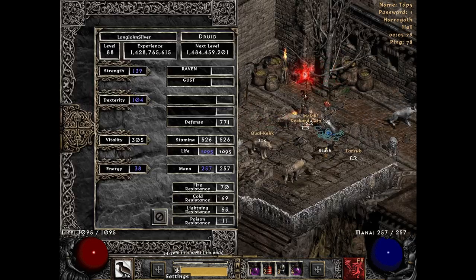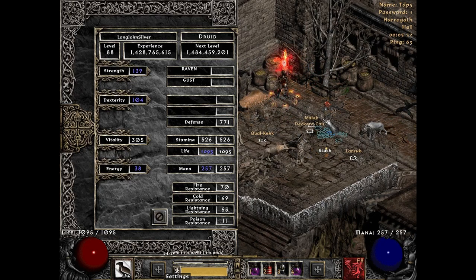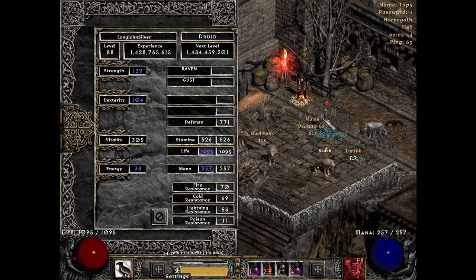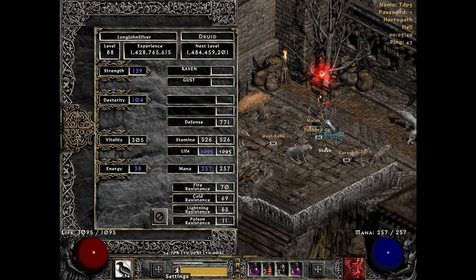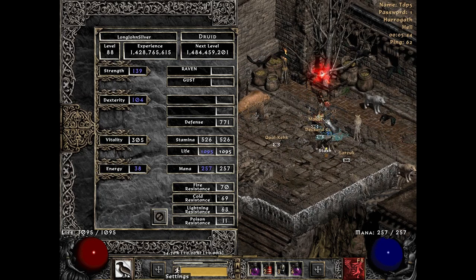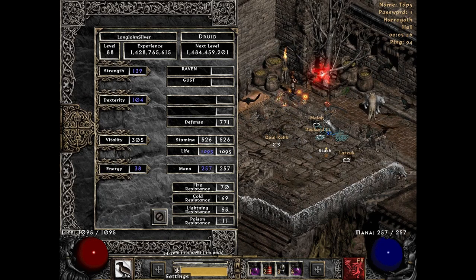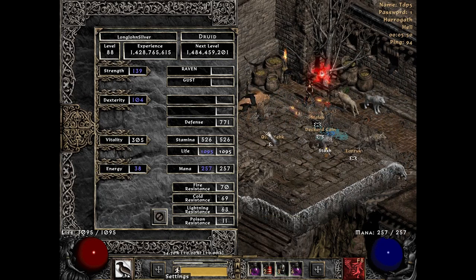Getting into Long John Silver — this is my Summon Druid, if you haven't checked out the other video. Just enough Strength and Dex to wear gear, pumping Vitality. Resistances are getting closer — no Torch, no Annie. Poison Resistance is obviously where I'm going to be short, and you'll see my Poison Resistance in my belt slot.